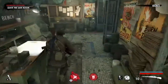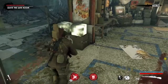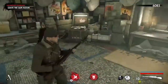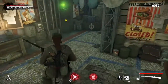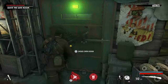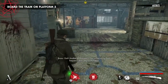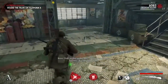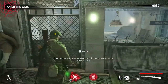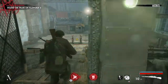Our ammo is full, and there should be a crate around here with a med kit. We've got full med kits already, so we didn't need it. We're just going to hold the door and move on. Another earthquake — they're going to be more frequent. You better get to that train before this whole damn place collapses. We're going to come through this door and it's going to cause a cinematic.